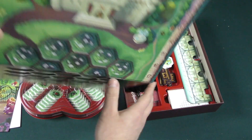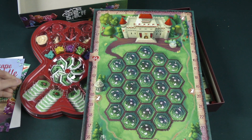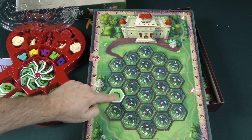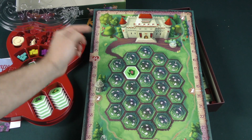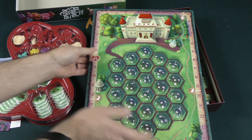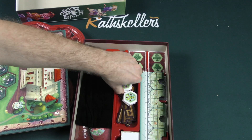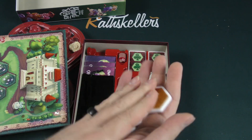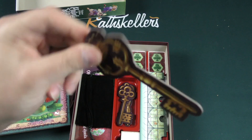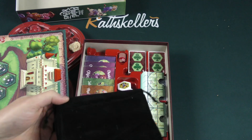Here's our main board. Wow — the component quality is pretty impressive. This is a dual-layer board, so you can see those slot in there very nicely. I do like dual-layer boards, and this is a very thick board too. We've got more of these acrylic tiles in here, and we've got these very large cardboard keys. The production quality is very high here.